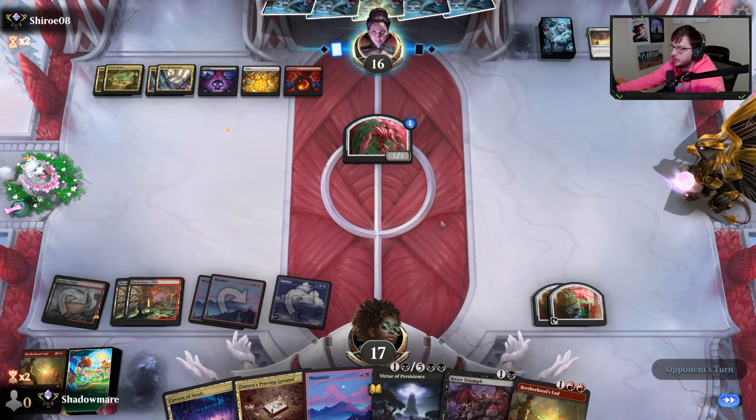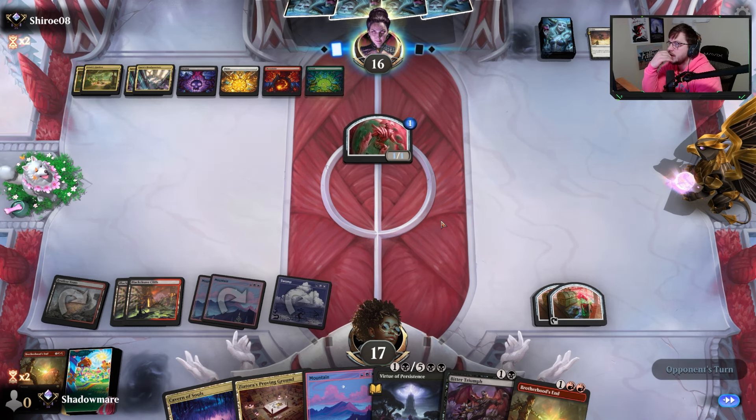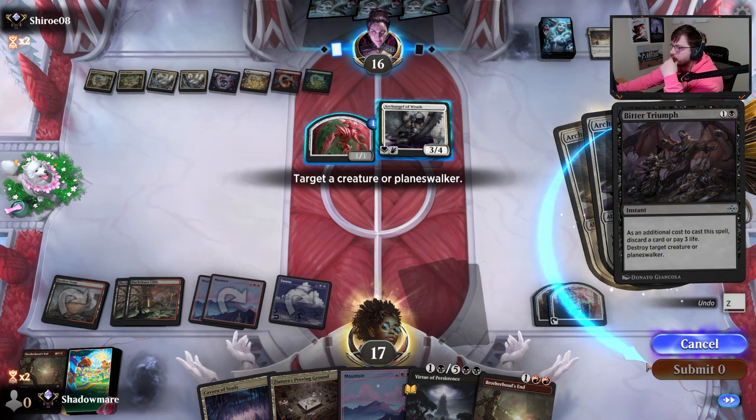Extra land, Tracks, and now leaving up a white source — they don't have one. An Archangel? Yes, not for me obviously. What are you going to be? Yep there it is — double kicked. Start a card.